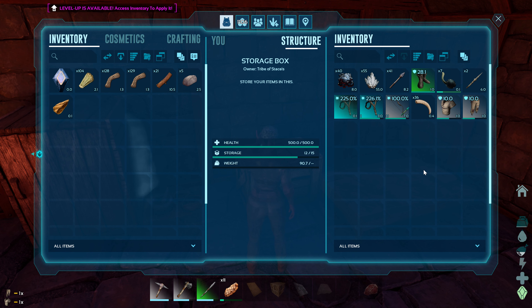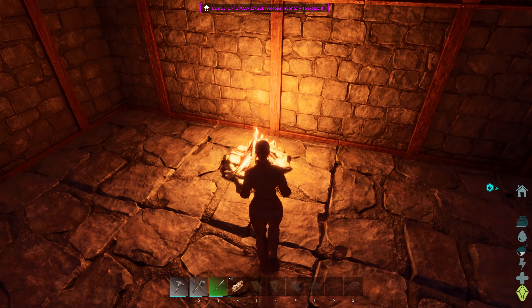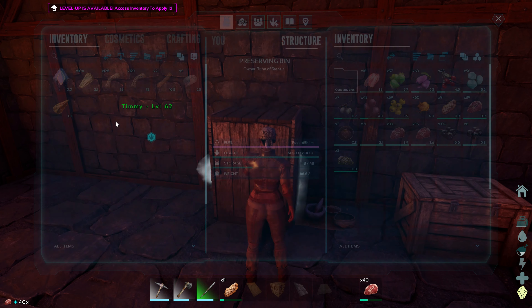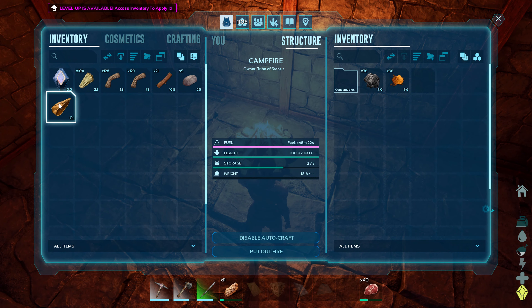I need to build some storage. We did manage to get a little bit of keratin stuff — that's good, that's definitely going to help. Let's see if we can make some hide armor.